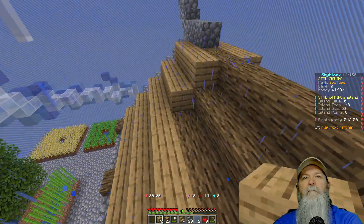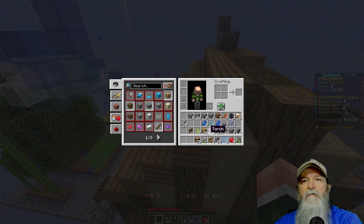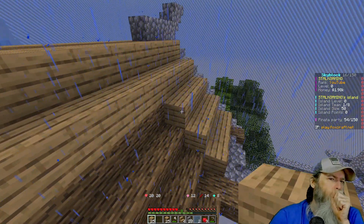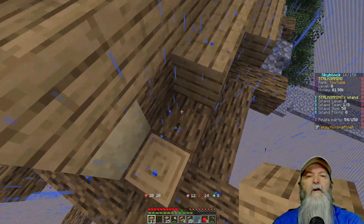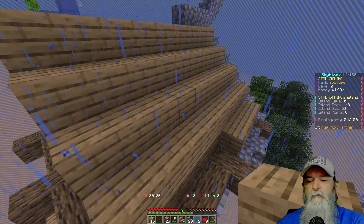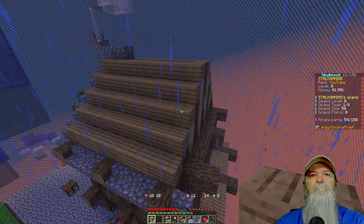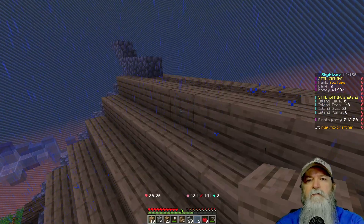We'll have to do this bottom part. Oh, we ran out — oh no, we got some more. Do the same over here. And you could also use wheat to make it more like that. So let's put these across here like so. There we go. We don't have any more of this so we'll have to go down and get some more.